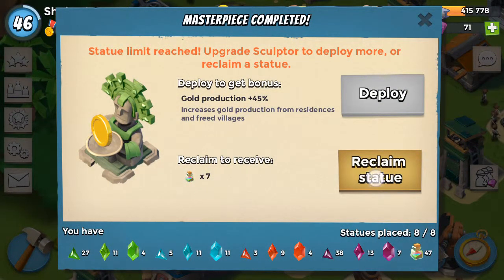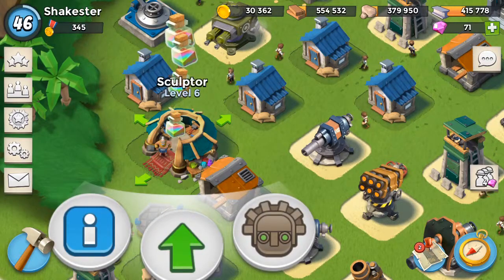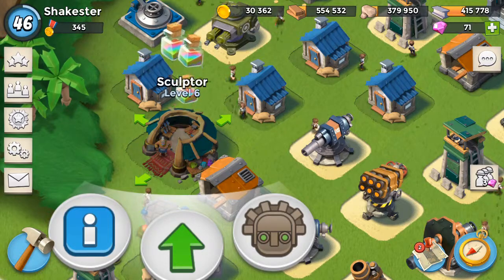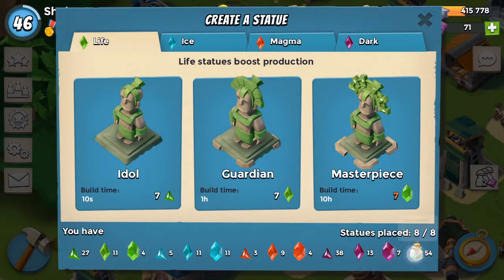Since I'm not going to use this statue, I just hit reclaim. It asks, are you sure — you get seven powers — reclaim, boom! Look at all that power powder coming up. So now I have 54.